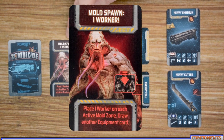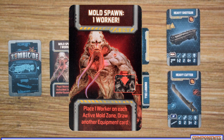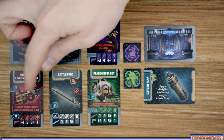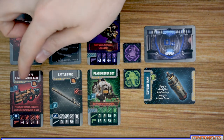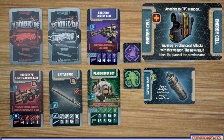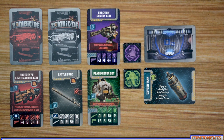The equipment deck is not completely safe — you'll have mold spawn cards in there as well. Once you resolve one of those cards, you do get to draw an additional equipment card. There are also prototype weapons, which are slightly better versions of other cards in the equipment deck. The key exception is that they are all energy weapons and must have an energy cell in order to power them, which also grants them the energy cell's re-roll ability.